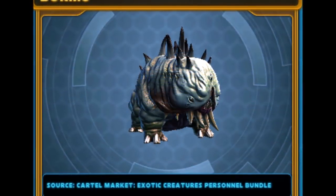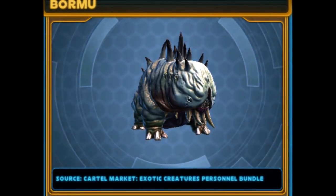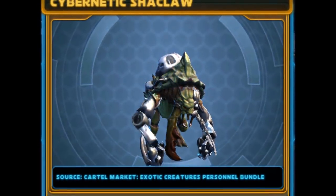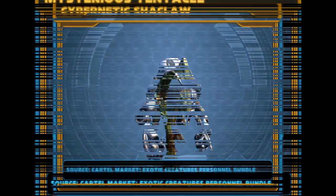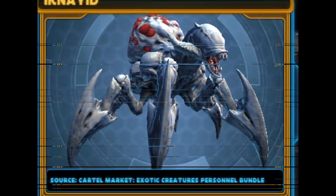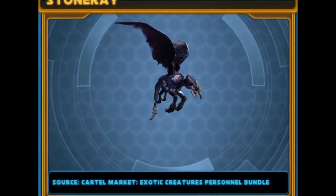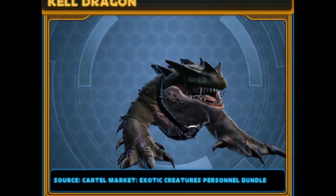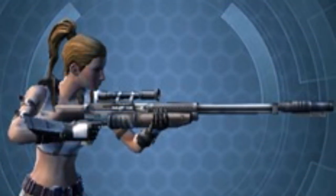On to the exotic beasts: we have the Bormu — a massive creature from Balmorra — and it'll be cool to see if it's up to scale in your stronghold. We also have a Cybernetic Shacklaw, a Mysterious Tentacle from Oricon, the Icnaid, the Stone Ray, and the Kel Dragon. It's just cool that you can actually put beasts in your stronghold. That exotic creatures bundle is looking really cool.